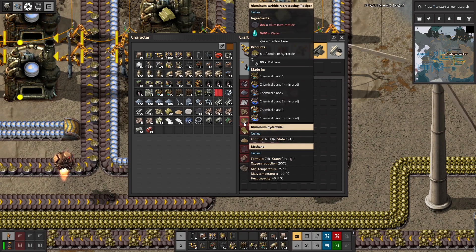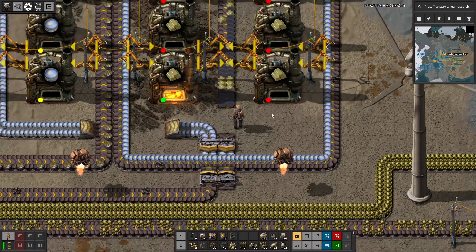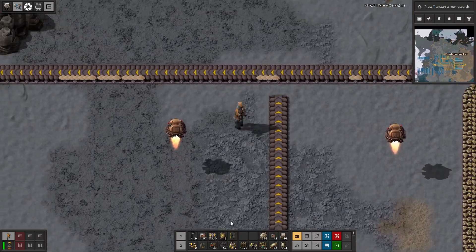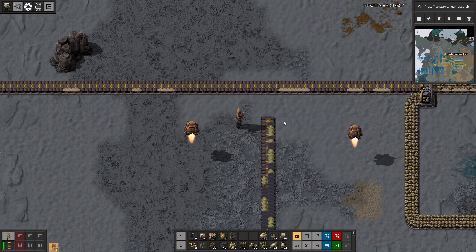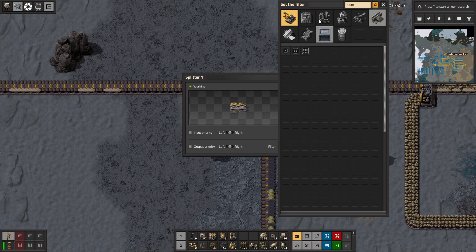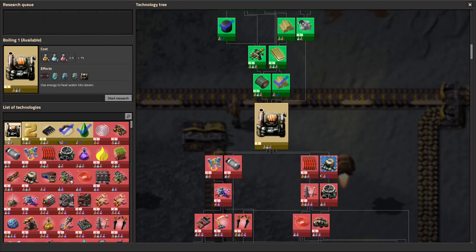Oh gosh, for crying out loud. This will produce methane — a lot of it, actually. This is definitely gonna go up. So what we're gonna do is we're gonna filter the aluminum carbide. We've got the checkpoint complete — good. Probably means we can get some more tech. Heat pipes — we can boil water.